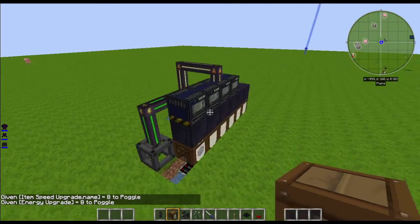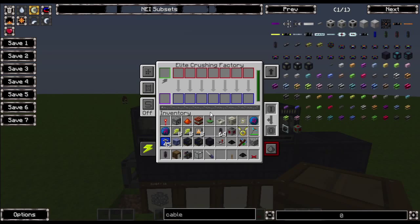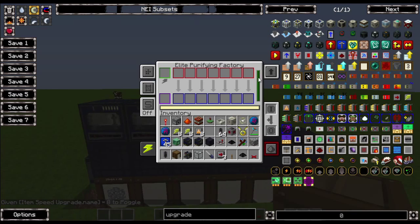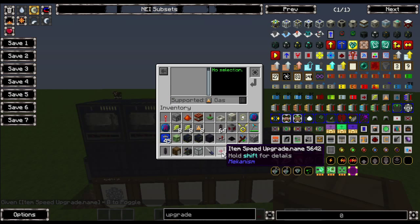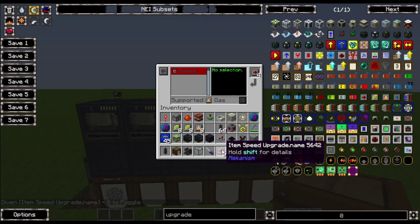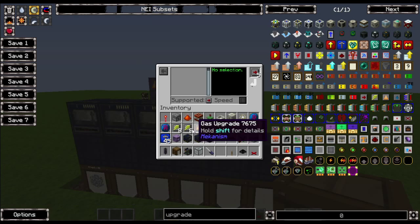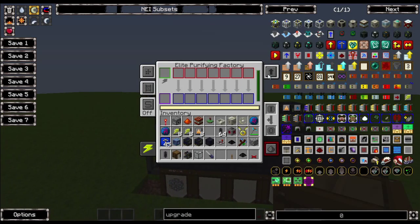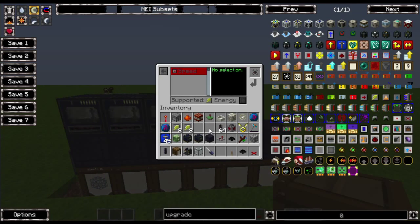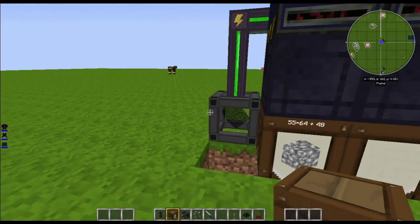For upgrades: put about eight in the first crushing factory. For the other ones you'd only want about five each. For the purifying factory you can also put gas upgrades in to use oxygen a bit more efficiently, and you can add energy upgrades too, but I'm not going to bother because we have infinite power.